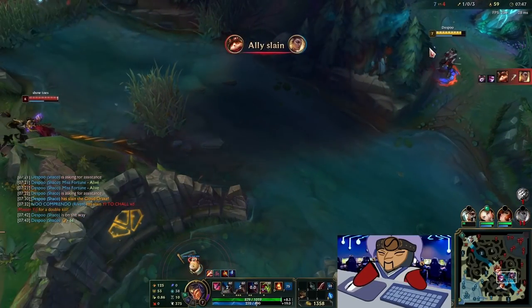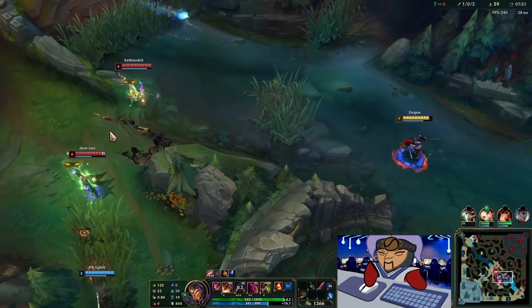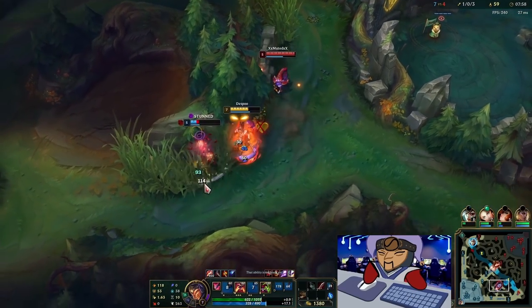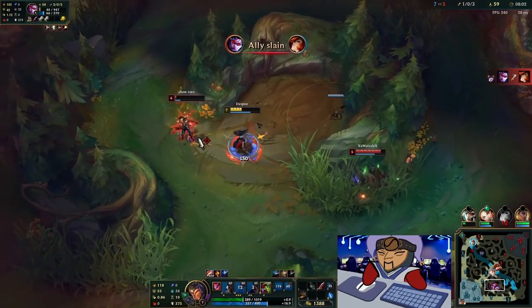If you want to know more about the math, feel free to ask in the comment section down below. If you have a real crit based on crit chance, that is going to be 210% damage. This damage only applies to your backstab damage, your Q damage, and your auto-attack damage. It does not apply to things like Sheen, so keep that in mind.